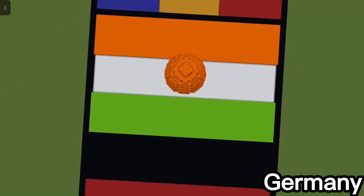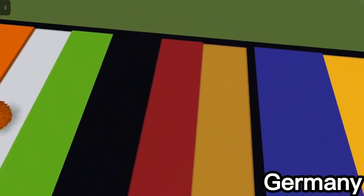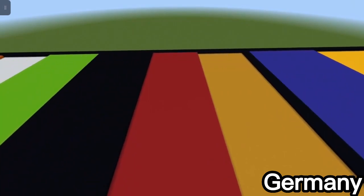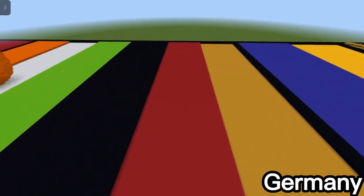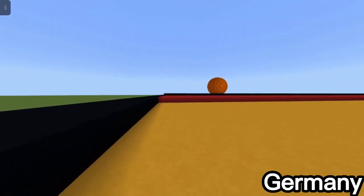Next up is the flag of Germany. I made the base color yellow, the next one up red, and then the next one up black. The problem is black blends into the outline I used for all the maps, but I was too lazy to change it, so there it is.